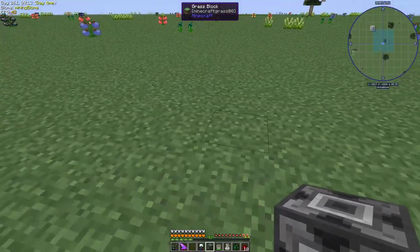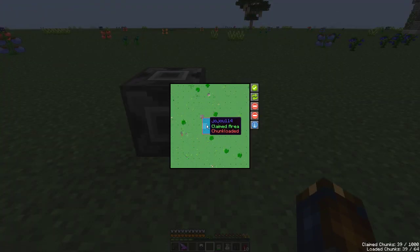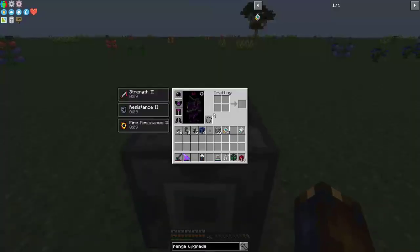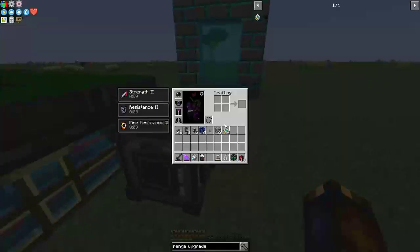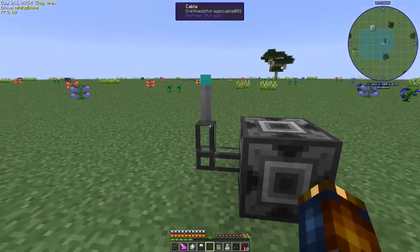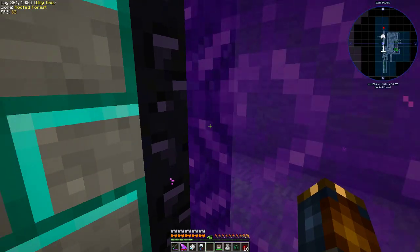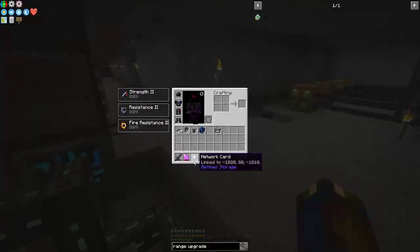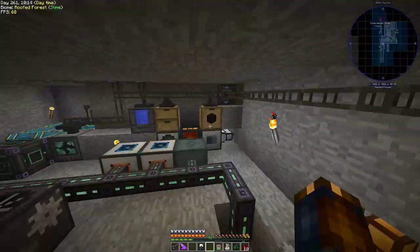I place the wireless transmitter and claim and chunk-load the area. I'm facing west, setting up the chunk loader. I put the network card on the transmitter and the card is now linked — dimension minus 6. With this set up, we should have wireless refined storage coverage out here in the mining dimension.